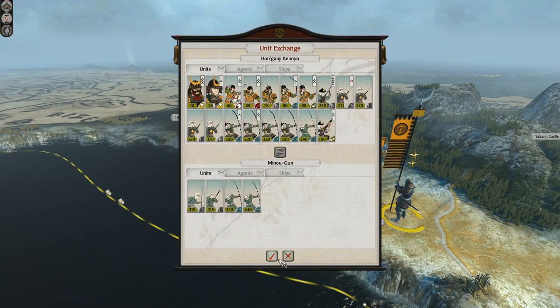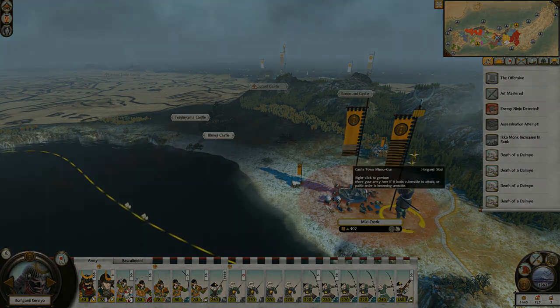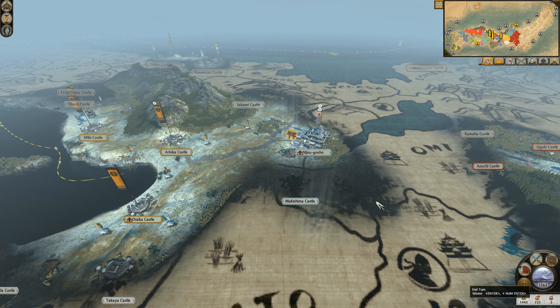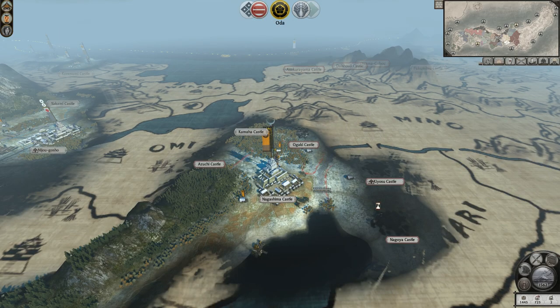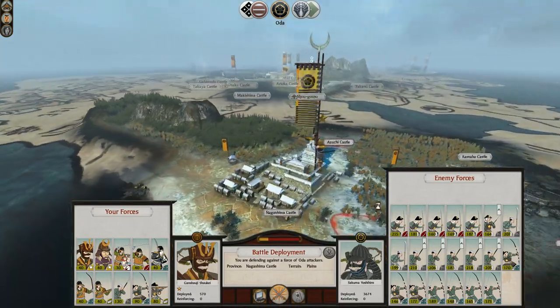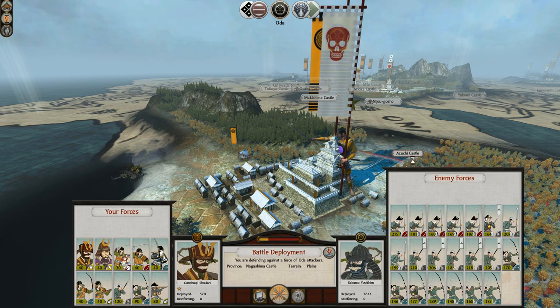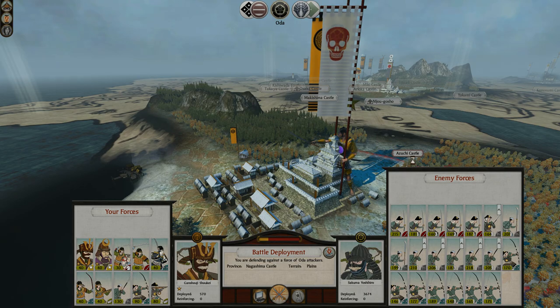That's the plan with the main force — we'll start moving that way to see if anything comes of it. The Oda army does attack at Nagashima with a load of Ashigaru. It looks bad, but we do have a unique castle here because it's a historical location that gets buffed by the mod, and we have some good garrison units as a result. Not the worst situation to make a last stand — so we'll see what happens next time.